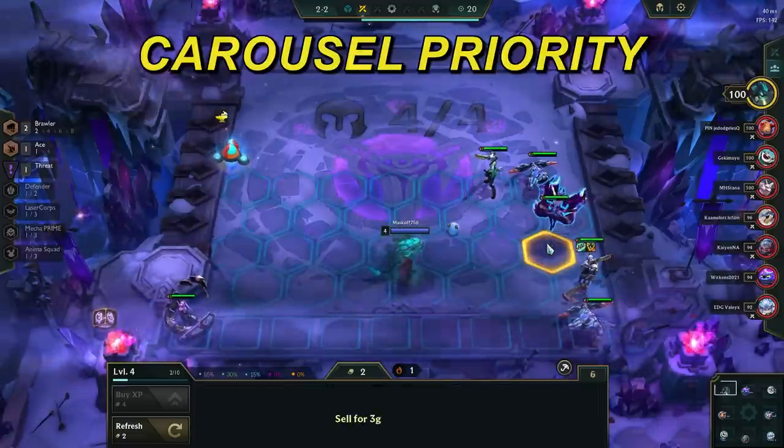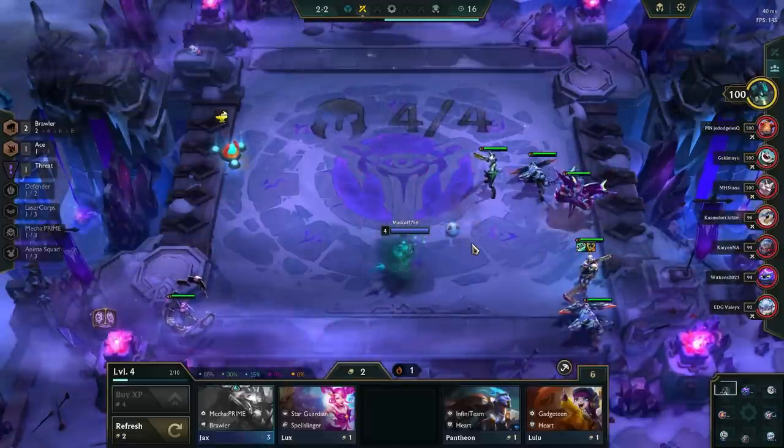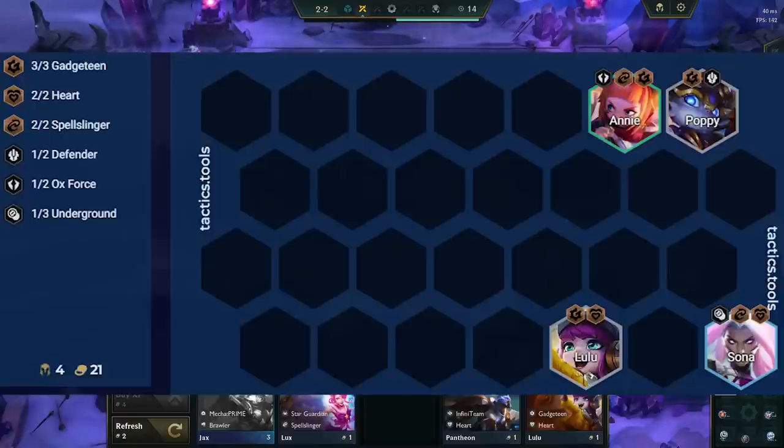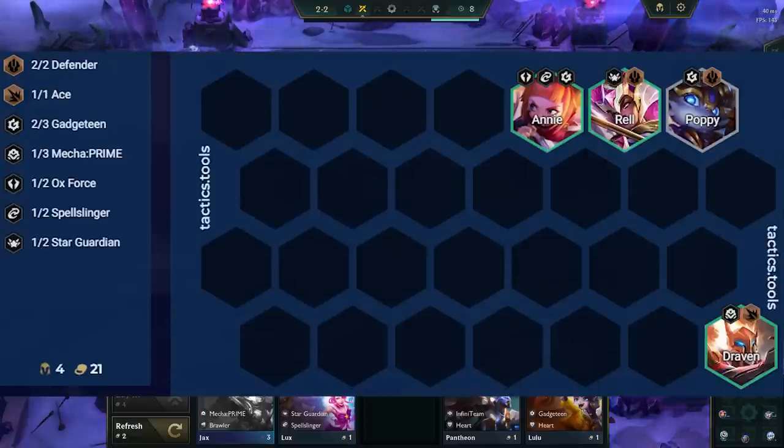The carousel priority for this comp is Bow, Rod, Tear, then Belt. The best opener for this comp is to play Gadgeteam with Lulu Carry, but some other openers that also work are Lucian with Infinity Team, Lux with Defenders, and Draven with Defenders.